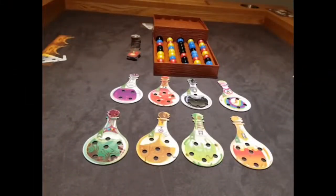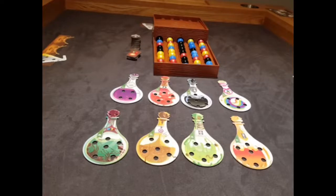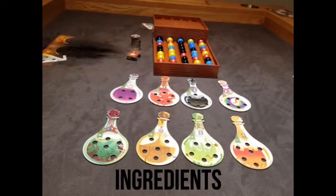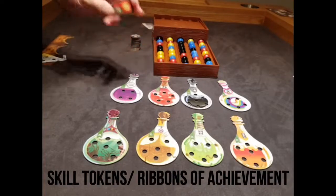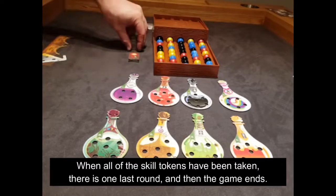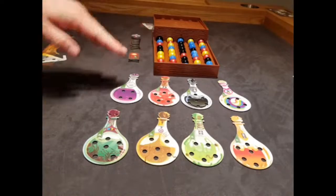Let's talk about the components for Potion Explosion. The first, the most impressive, the most important is our dispenser — it's called the dispenser because it dispenses, it gives us our ingredients. So we have our dispenser and our ingredients for our potions. We have our ribbons of achievement, which is the timing mechanism for the game — this is how we decide when the game ends. We have our little bit of help tokens, and we have our potions.